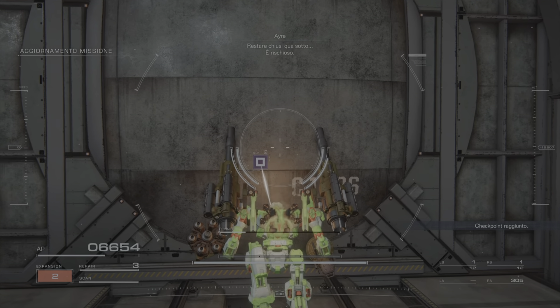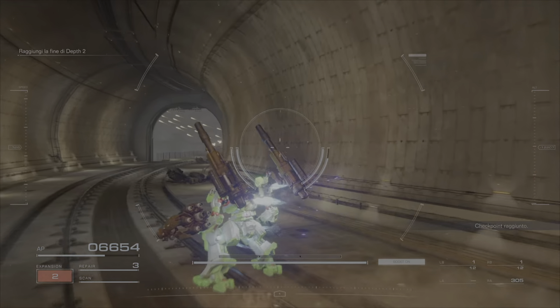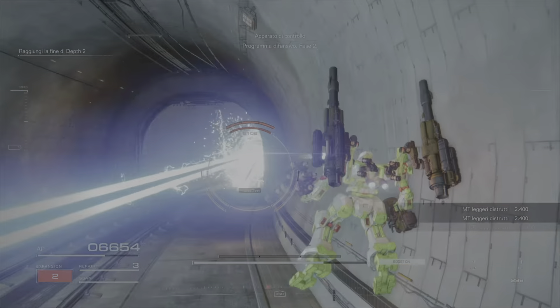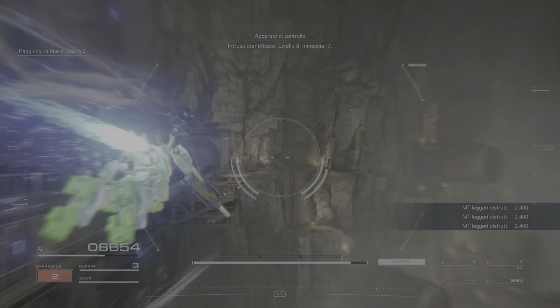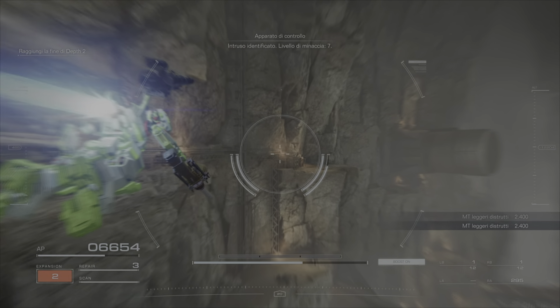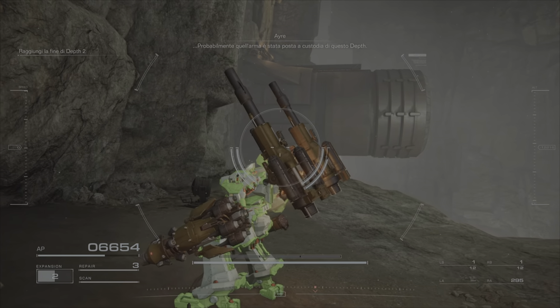Been trapped down here? It's Headbringer's. Defense program, stage 20-0. Intruder identified. Threat level 7. Raven, watch out! That weapon must be guarding the steps.